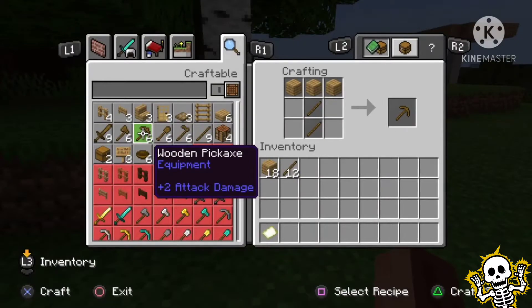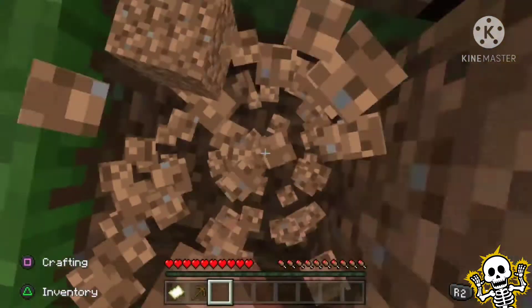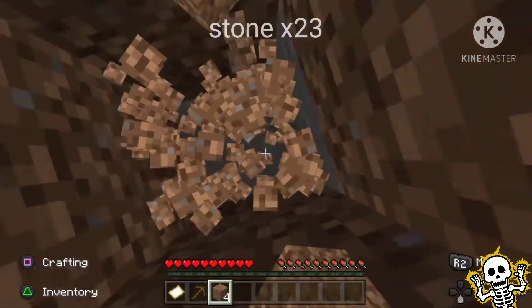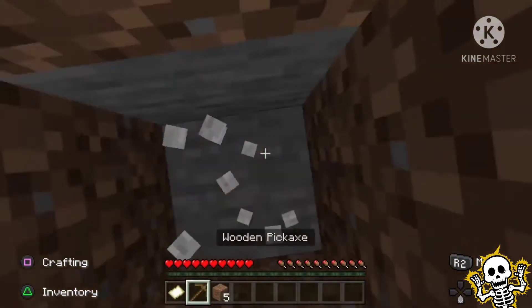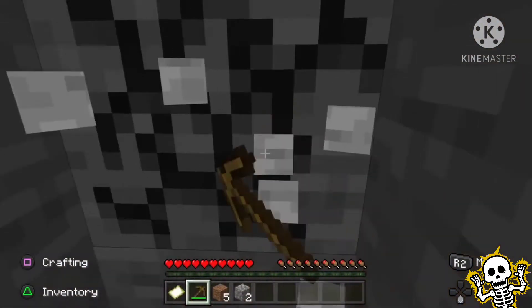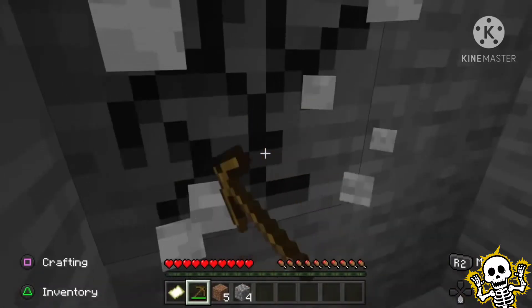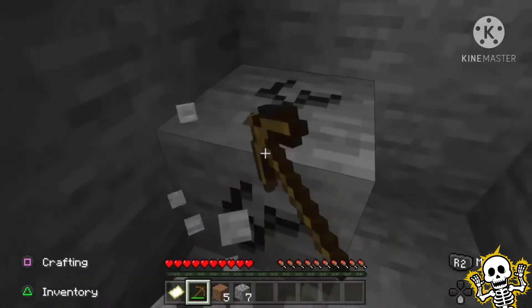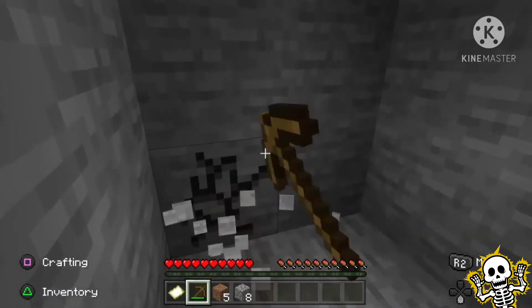Make a wooden pickaxe, then mine straight down to stone and get 23 cobblestone. You only need 22, but get one extra so you can build back up, since you won't have enough dirt from digging down. I'll fast-forward this part so you don't get bored.